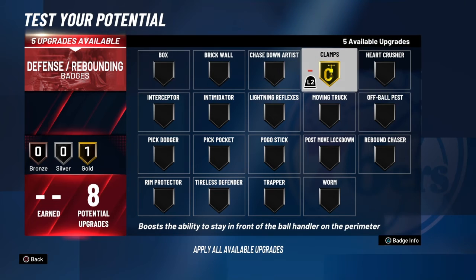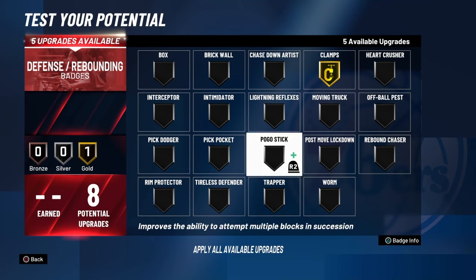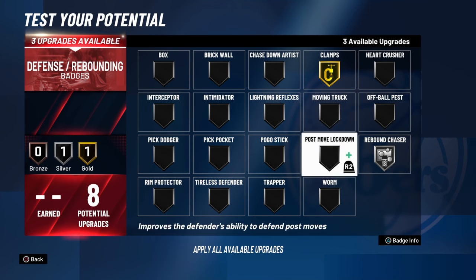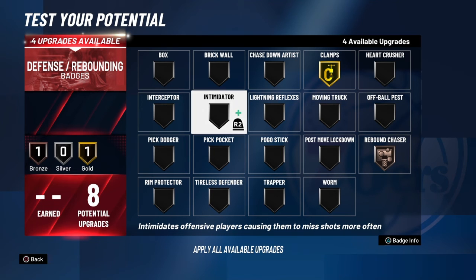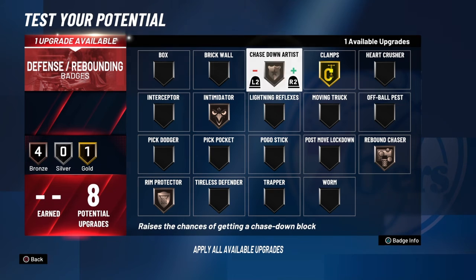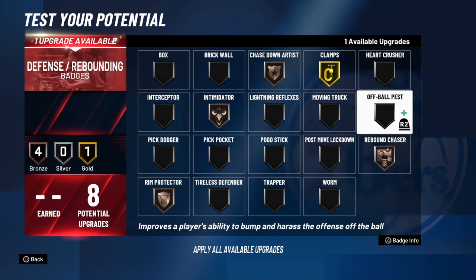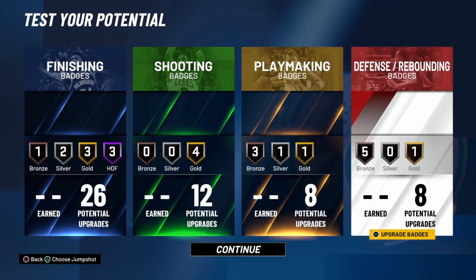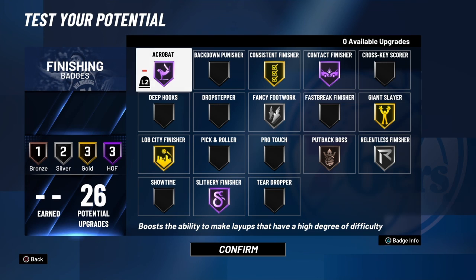For your defensive badges, you get eight. Gold Clamps. You're going to be down there with the power forward, so you can go silver Rebound Chaser, or even bronze Rebound Chaser, bronze Intimidator, bronze Rim Protector, bronze Chase Down, and you could throw on Moving Truck bronze. Or if you don't use any of those, you can switch them and add them to the other areas. But that's where I will put the badges, and that's just Slashing Four on BookstayLifted. Don't forget to like, share, and subscribe.